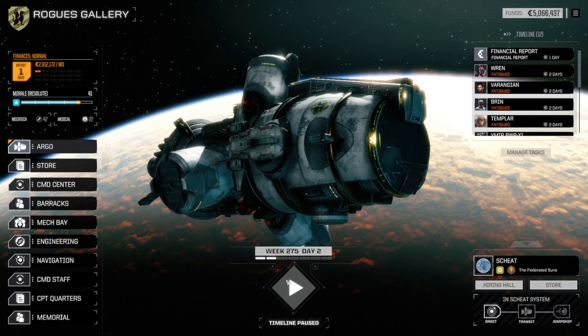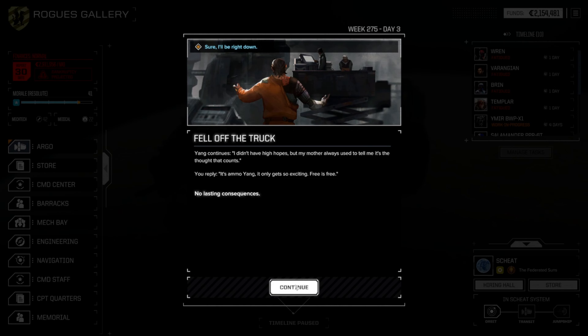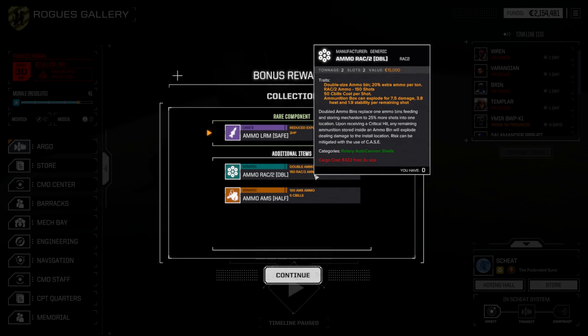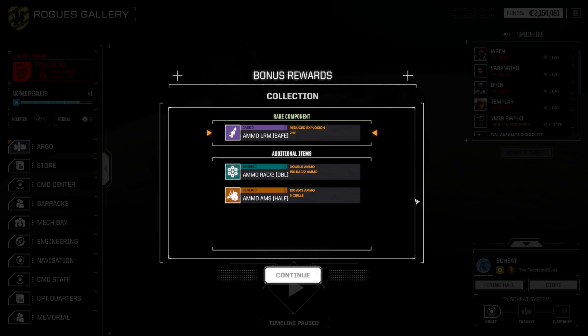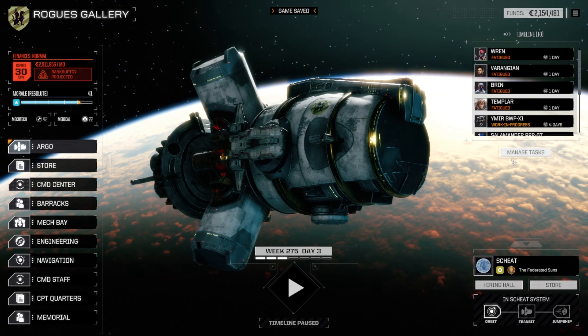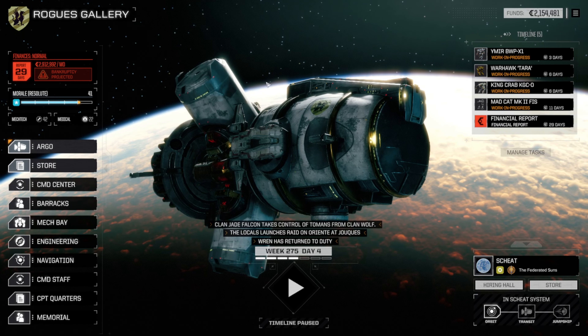Go ahead and end the month — we got 5 million in the bank. Pay our debts. Oh, we got some free ammunition — what do we get? Rack 2 double bins. That may work well with our Rack 2 that we have but aren't using, because Rack 2 ammunition was very very hard to find. Pretty rough when LRM ammo safe is considered to be a rare item. Go ahead and advance to next month — swing by the store and see what's changed.